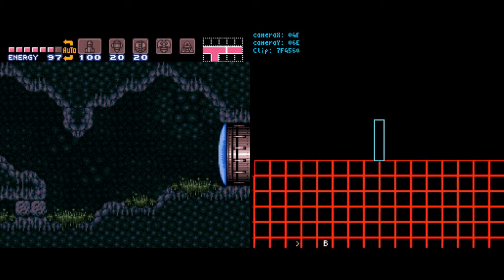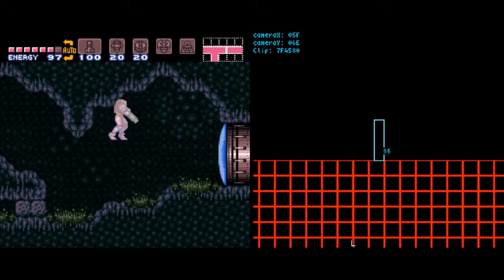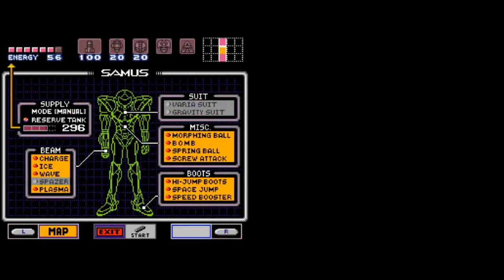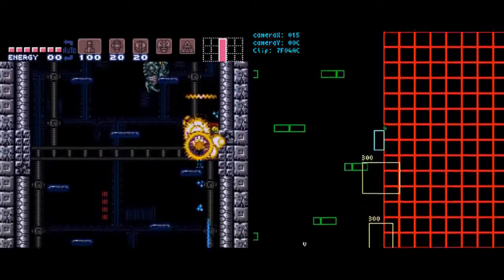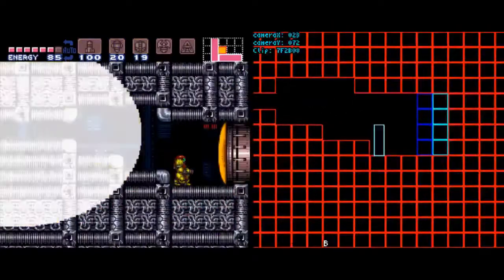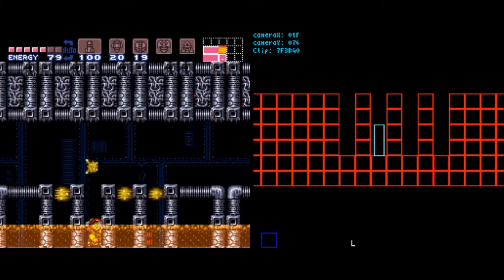This is a cool shinespark clip - you have to do it crouched, or else you'll hit the door with an x-position or y-position that'll make you spawn out of bounds in the next room. If you do it while standing you'll be stuck. Minor items have the same type of 'equipped' and 'have' thing. The only difference is, with them it's not equipped/have - it's how much ammo you have and how much you can hold at max.